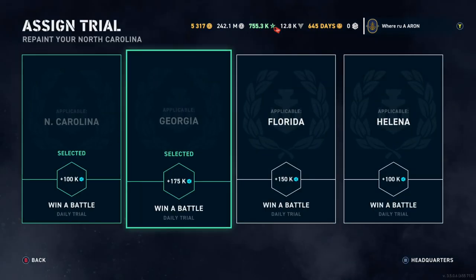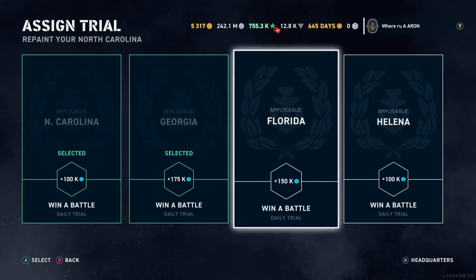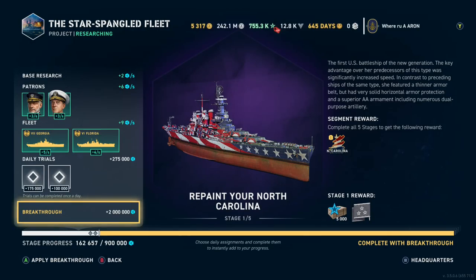These are your daily trials. You want to select the ones with the most points, but I just kind of want to play the North Carolina here. The Florida would get you more — as you can see, 150 daily bonus, and you can do that once per day. You can also use gold to boost through, but I would not use gold or doubloons on these. You can only boost, I think, 40% of each research project.